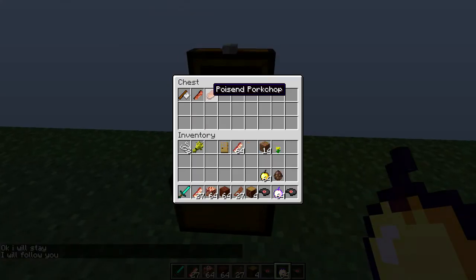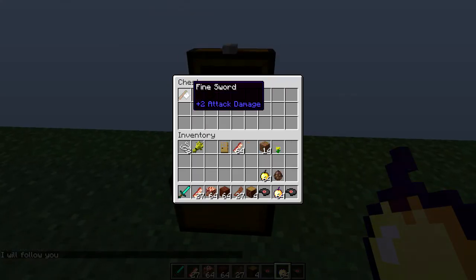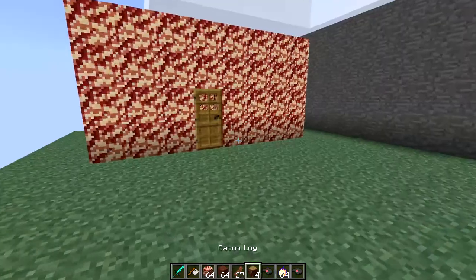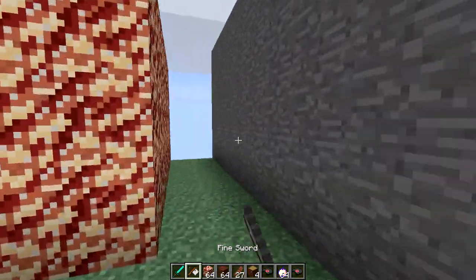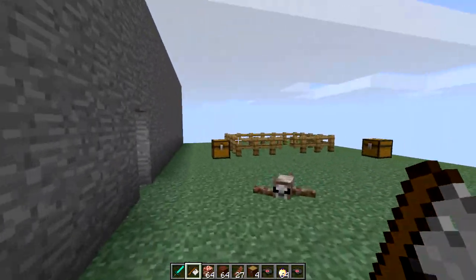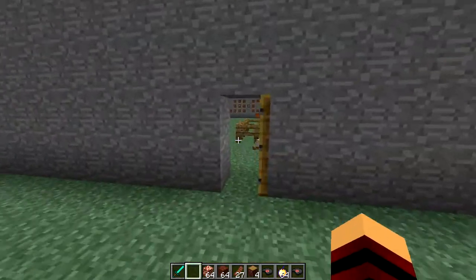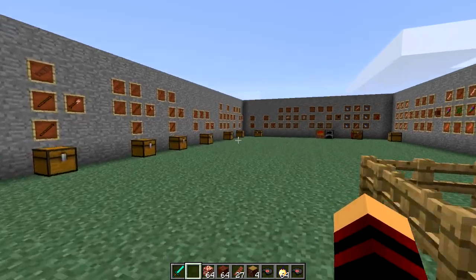There's also one more item called the fine sword. I'm not sure of the crafting recipe — it doesn't appear to be on the mod forums — but it does two attack damage, so it's clearly a weapon. It's in the mod but I'm not exactly sure what it is.